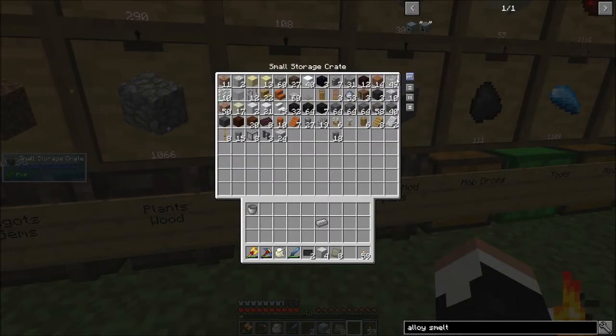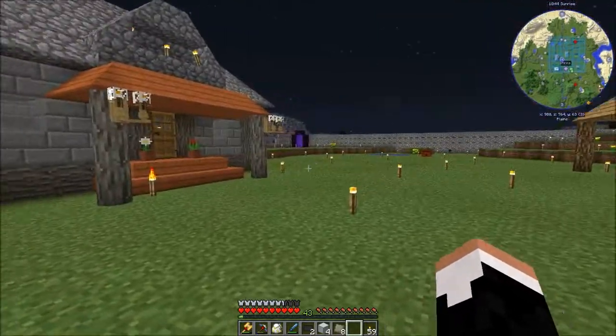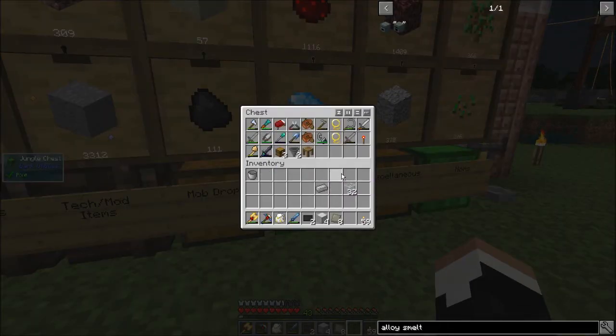First thing we're going to need is some glass. We're going to take 32 glass and get some sand — which, of course, I have absolutely no sand. Why would I have all of the tools that I need to get started? That would be smart of me.